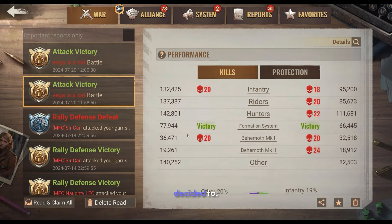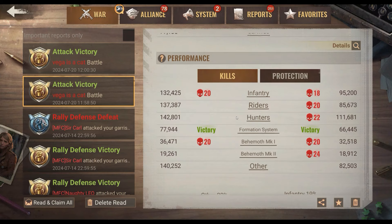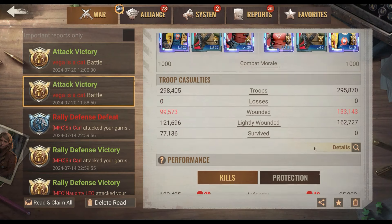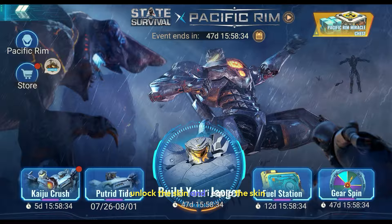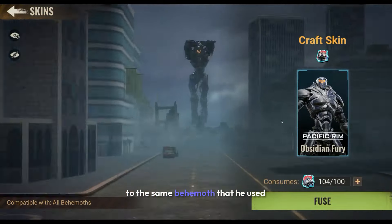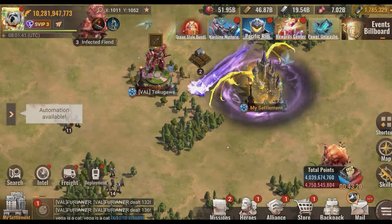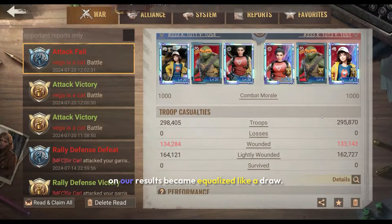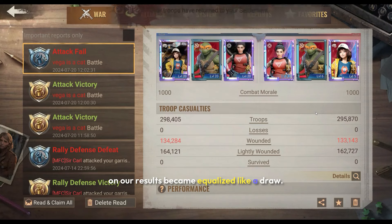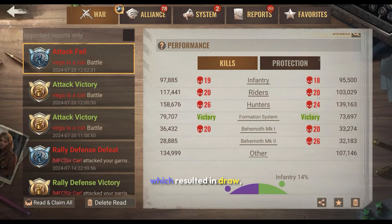At this point I decided to finally unlock the skin and see for myself what was going on. I unlocked the skin and equipped it to the same behemoth that he used — it shouldn't really matter where you equip the skin since it's just a cosmetic. And I was shocked. The first test we did after equipping the skin — our result became equalized, like a draw. It was 0 to 0. So we both lost and we both won, which resulted in a draw.